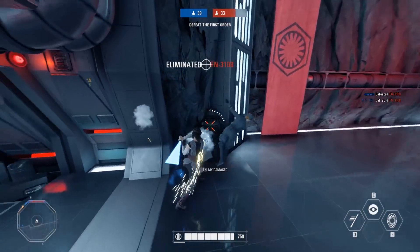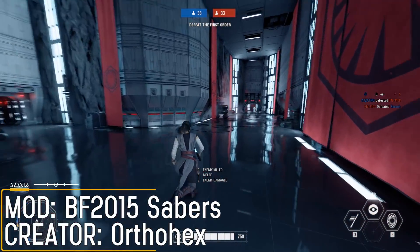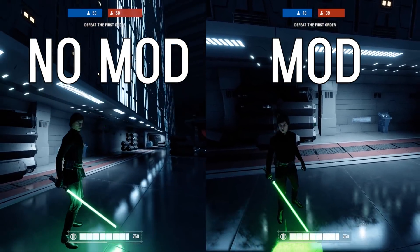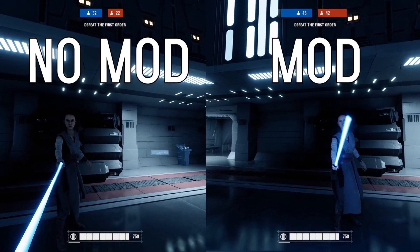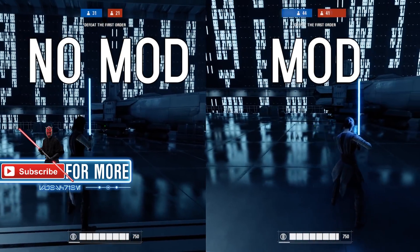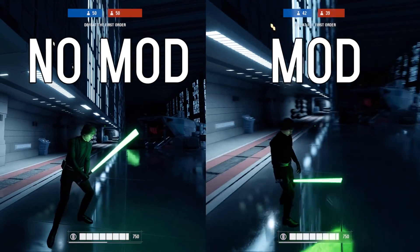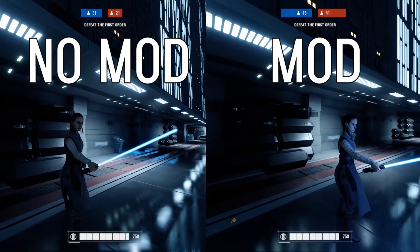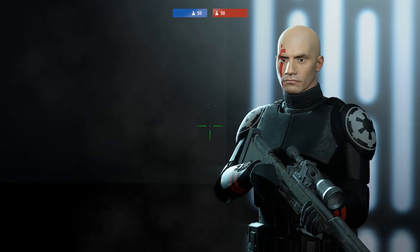In number 5 for this week, I have the BF 2015 Sabers mod from Orphohex. Essentially what this does is make the lightsabers in Battlefront 2 look just like they did in the previous game — there's much more of a glow, increased bloom, and I think the colour looks a little bit better. So if you prefer the look from the previous game, use this mod.